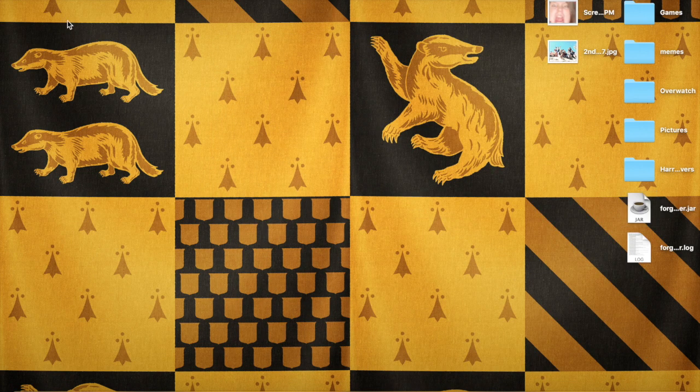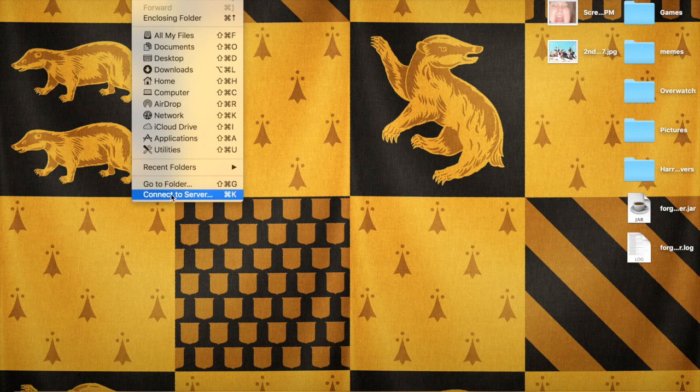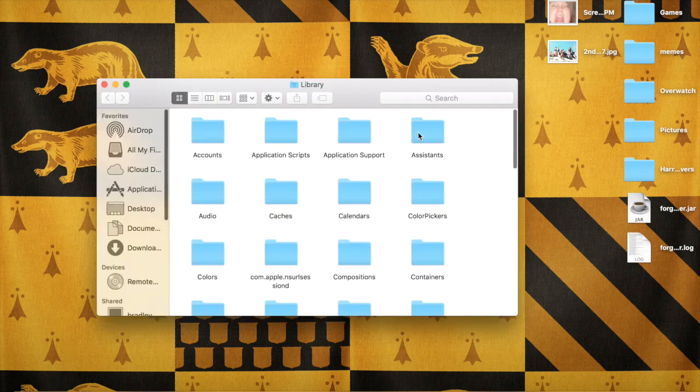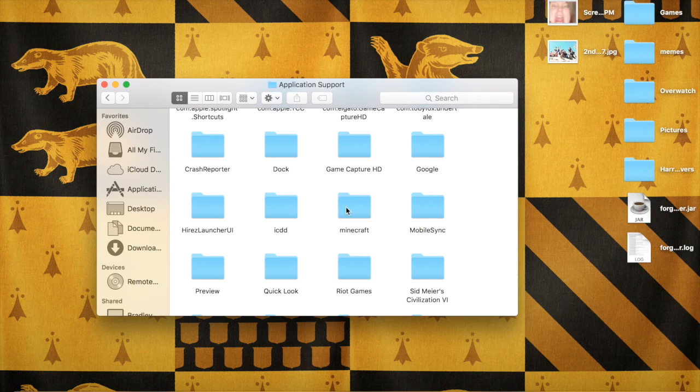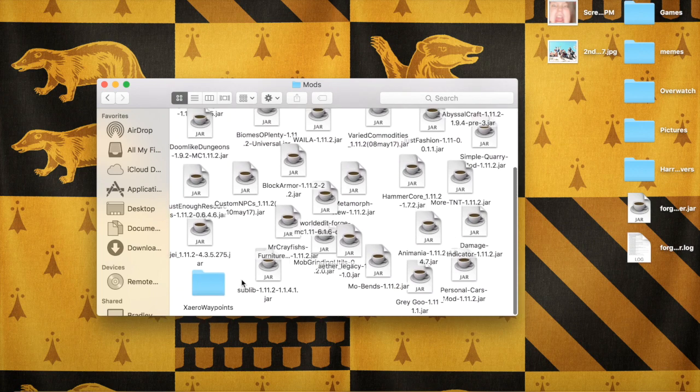Now this is a Mac exclusive tutorial, sorry all you people on Windows, because I don't have one. So when you're on Mac, you go to — I don't even know what that symbol's called — hyphen, that's what it's called. Backslash Library, backslash, go to Application Support, Minecraft, Mods. These are all my mods.